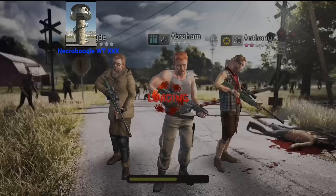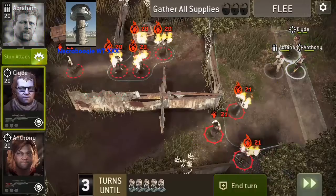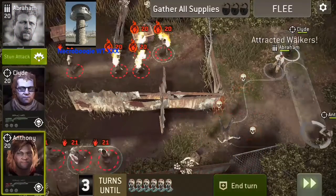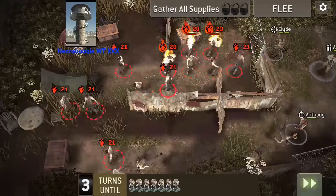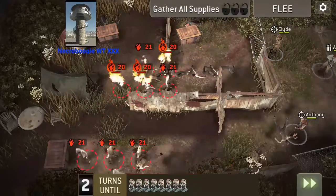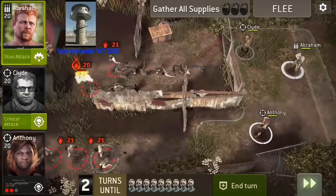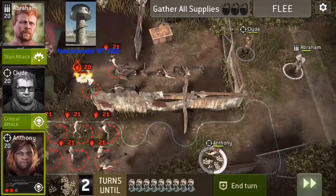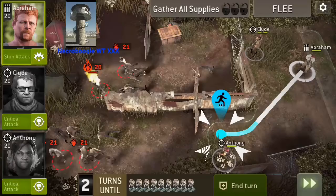Didn't show you the characteristics on their weapons or anything, but I can do that at the end if you got tired of seeing. So here I usually like to stick one of my hunters at the top and just shoot through the gate. Start thinning this herd up here. And so the next turn I'll probably bring Clyde down here where Anthony's at, all the way down to the corner. And I'm just gonna bring Abraham all the way down here.